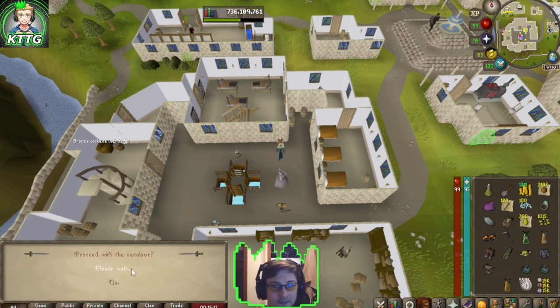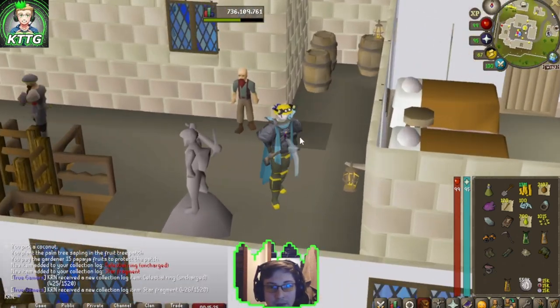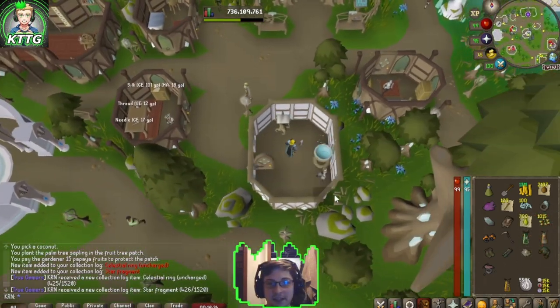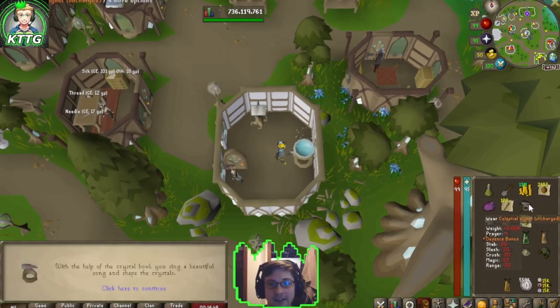Our helmet and our boots — and there we go, the full golden mining outfit minus the top because we have armor four. That looks beautiful. Now I'm just going to add a Prifddinas to create our celestial ring. At the singing bowl we're going to use our elven signet along with 100 crystal shards and 1,000 stardust to create our crystal signet.